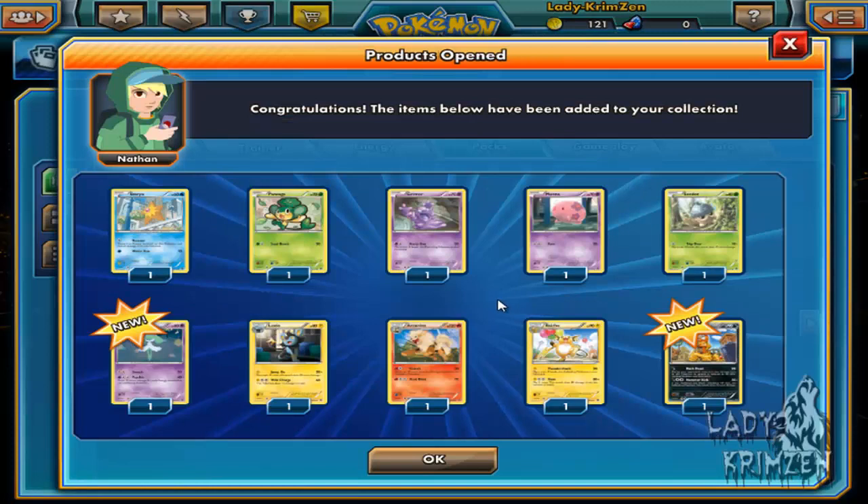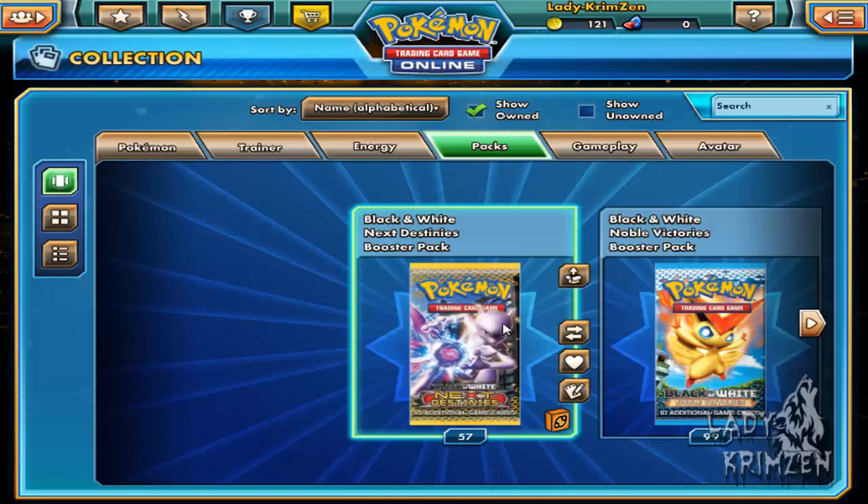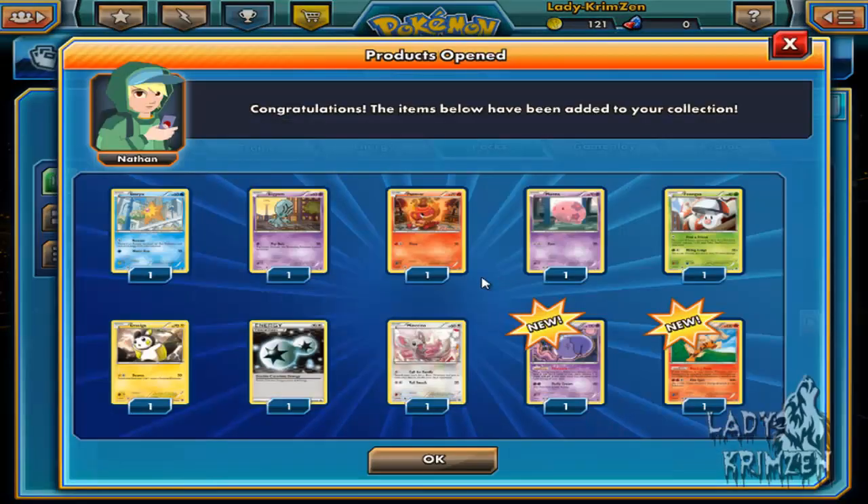Continuing on — we've got Staryu, Pansage, Grimer, Munna, Seedot, Cottonee. Luxio, Arcanine, then we've got Raichu Reverse Holo, and a Scrafty — pretty sure that's alternative art because apparently I don't own this one. I'm a bit iffy about some of the news that pop up because I swear I've owned some of them. Staryu, Elgyem, Panpour, Munna, Foongus, Emolga, Double Colourless Energy, Minccino Reverse Holo, Musharna — which is really cool because that's rare as well — and Arcanine.